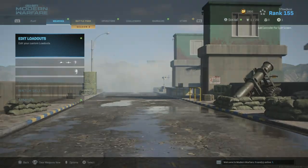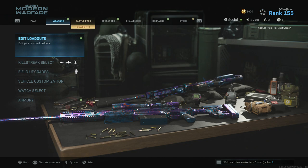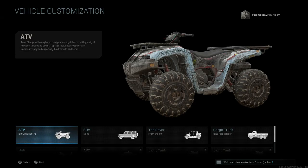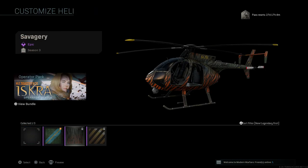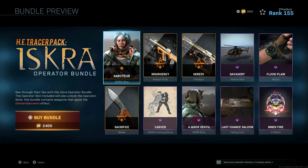What we're going to be doing is heading to the weapons tab. I did a separate Iskra bundle video on the operator, but we're going to check her out in today's video as well. If you already know the steps, you want to come to the weapons tab, then vehicle customization. We'll start out with Iskra — go to the helicopter, then go to the skin. As you can see, the bundle for this skin is already available in the game files. Hit square on PlayStation and you can have the whole bundle — you can literally click and buy it, and it'll load up to get more COD Points.